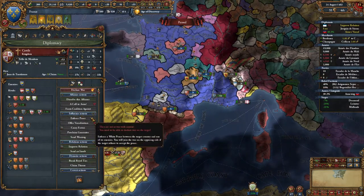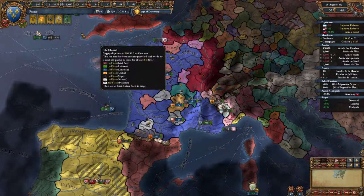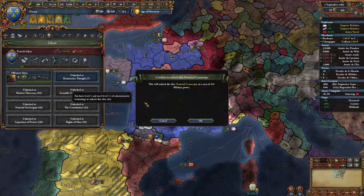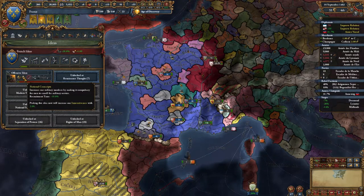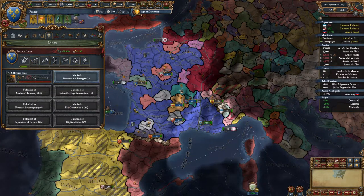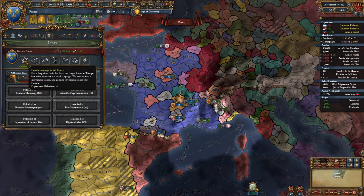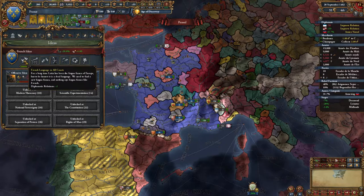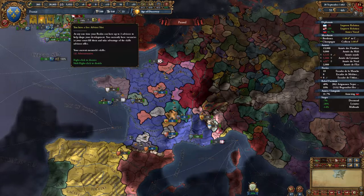For an ally, Castile really doesn't like us that much — I actually kind of want to butter Castile just a touch. We actually have another idea that we can get. Recruitment time minus 10% — not that great, but hey. We can see how we're building up, filling this bar. One more away from an extra diplomatic relationship slot. We can get another alliance — that'd be kind of cool.